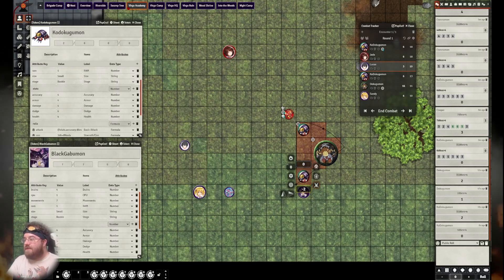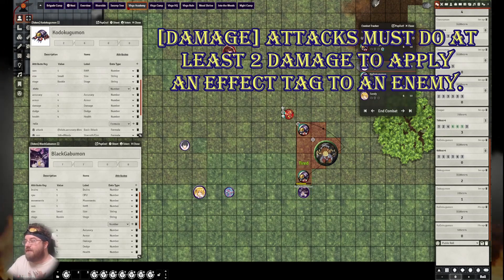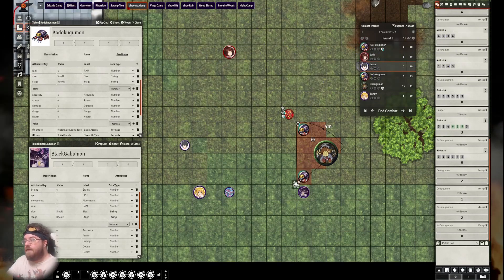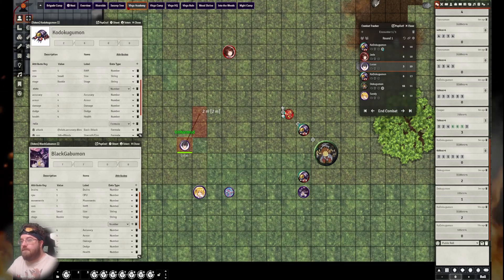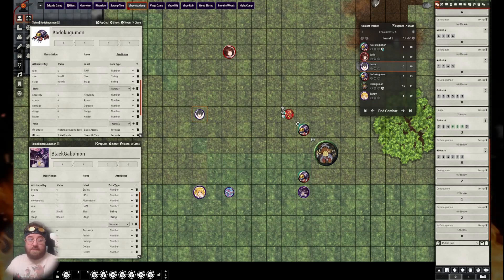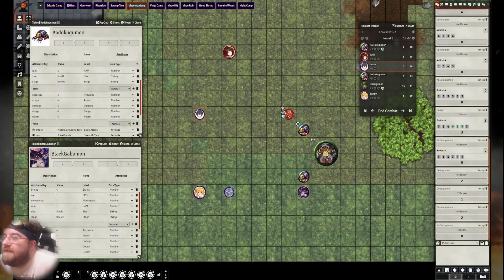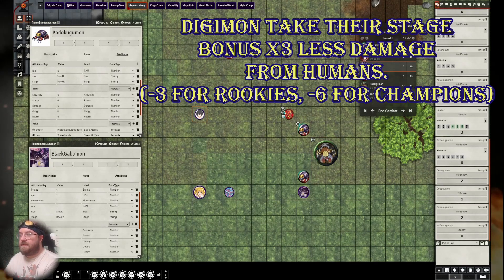If there was an effect tag on this attack, the Kodokugamon would receive the effect because they took at least two points of damage — but the Dokugamon would not, because it only took one point. This is why, if you really want effects to land, you either need to make sure your damage is high or you use a support attack. Also, it's generally a bad idea for tamers to run up and punch things unless specifically built for combat — they lack the attack accuracy or health, and Digimon take reduced damage from human attacks unless you have specific abilities.